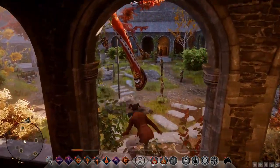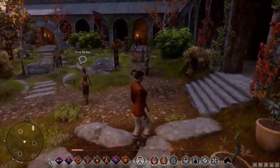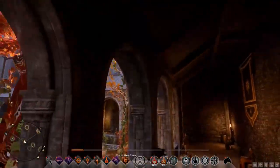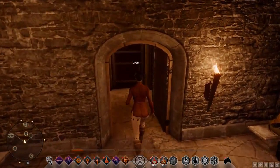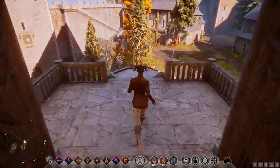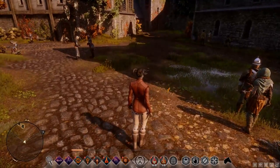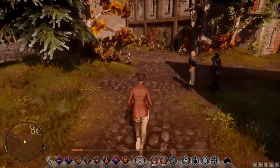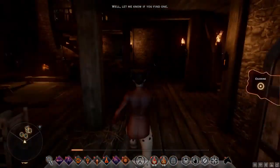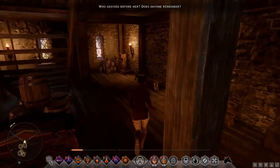I'm going to plot us a course across Thedas to culminate at the Winter Palace for the Empress's Ball. There's gonna be a bunch of stops along the way, so it's not gonna be a very direct route, but we'll get there eventually. I have a couple things I want to do — go see if we can save Solas's spirit friend. There's a bunch of things I'd like to do that are theoretically between here and there. But before that, I'd actually like to go talk to Sera.